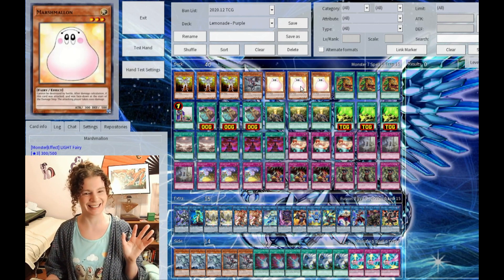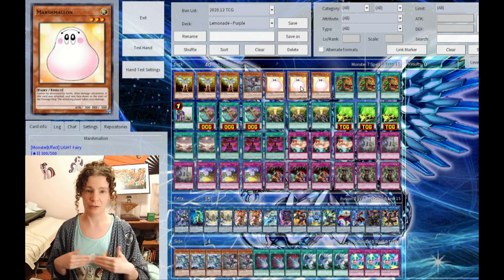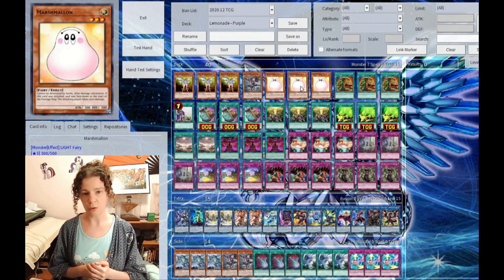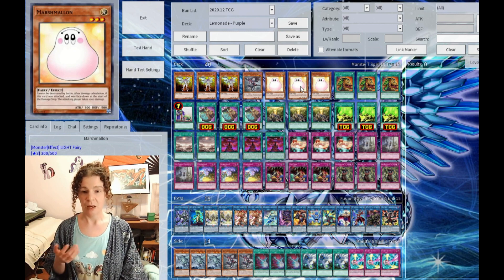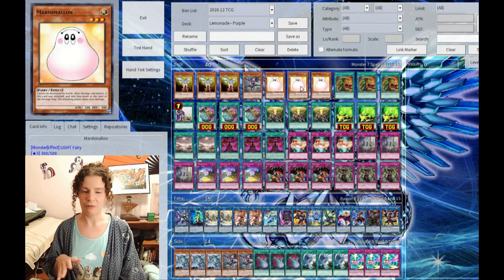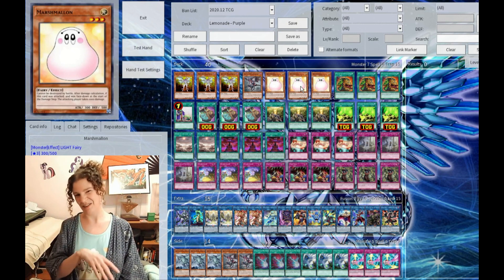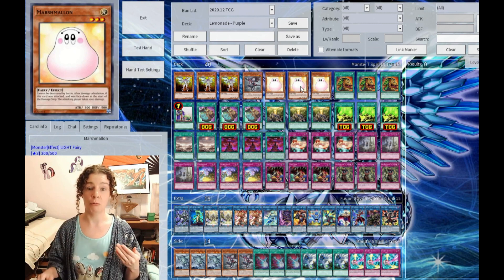3 Marshmellons. No one expects him. He's great for defense, because you're not going to have a lot of monsters to protect yourself with. He can't be destroyed by battle. If your opponent attacks into him while he's face down, he flips up and they will take 1,000 damage. Now, it doesn't work that well against people at my locals — they already know about this trick — but when I'm online, they see a face-down defense monster, think you're just on the defensive, attack into it, and bam! They're burned, and they can't attack it. So they have to use a card effect to get rid of it.